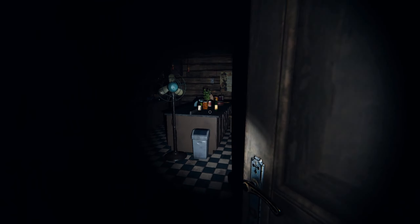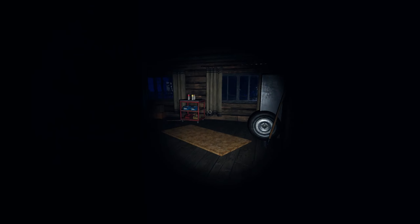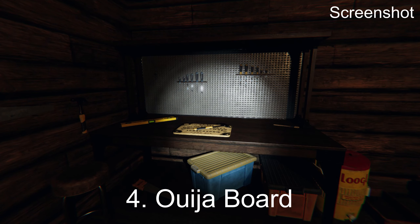And then we are going to go in through the kitchen, and past the kitchen, and all the way down over here back to the workshop, where we can have the Ouija board spawn right here underneath the hammer.